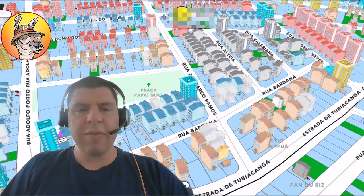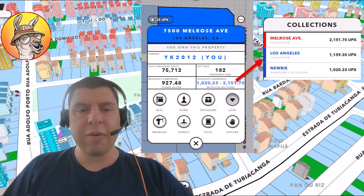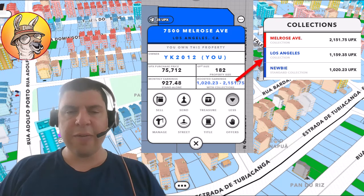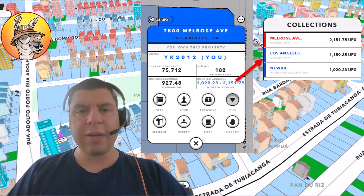Every single property in Upland generates yield. You can click on that property, whether it's yours or someone else's, and see what the monthly earning is. This property is one that I minted for just over 75,000 UPCs — which is the equivalent of $75 — and you can see that its monthly earnings are just over 927 UPCs each month. If you do the math on that, that comes out to 14.7% annually, and I had mentioned that the base earnings was only 4.9%.